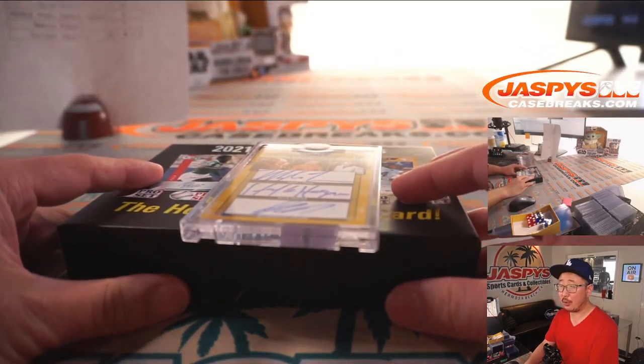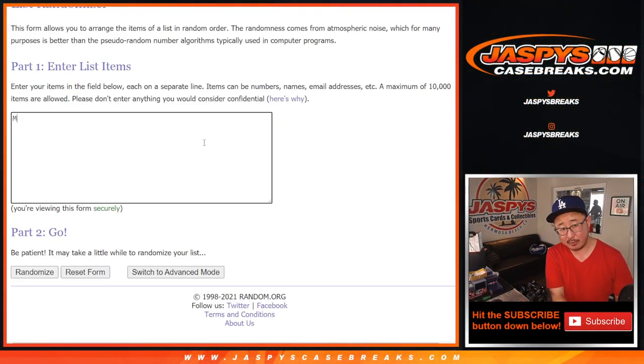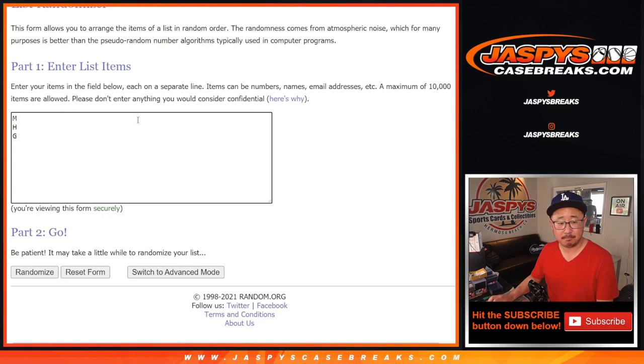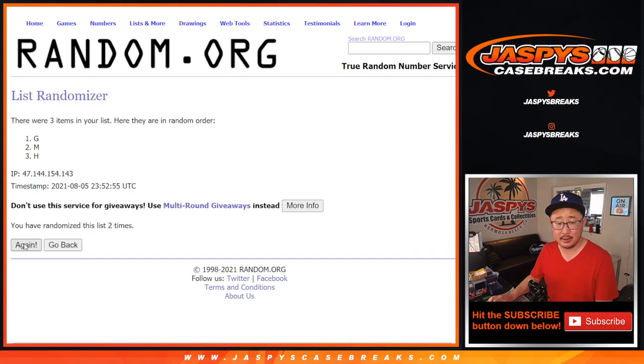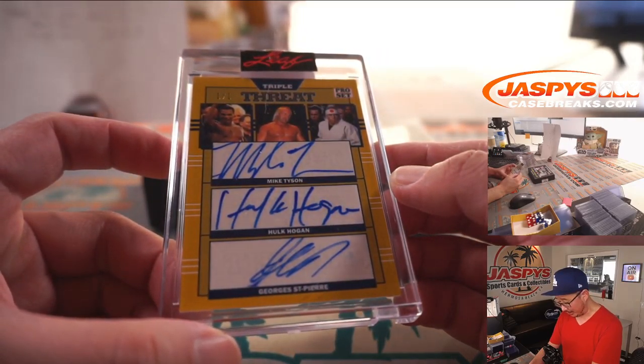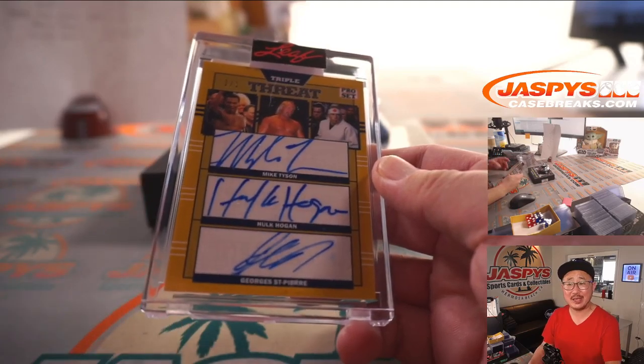Let's make one person happy and two people sad in this randomizer. It's M for Mike Tyson, H for Hulk Hogan, and G for George. Let's roll it, let's randomize it — a 5 and a 4, nine times. Letter on top gets it after nine. Counting to nine in final time — letter on top is H! That goes to Bennett Page with the H-I combo — gets the triple auto: Mike Tyson, Hulk Hogan, George St. Pierre. It's a 1-of-1, out of 5s and 100. Get the train whistle — all aboard the Big Head Express!